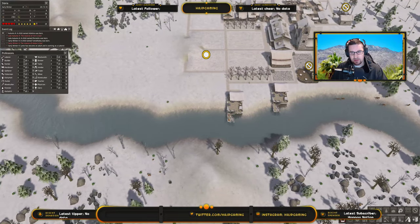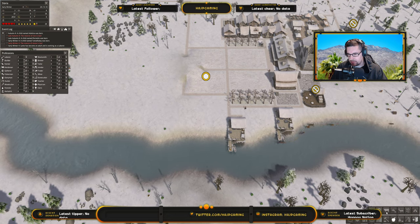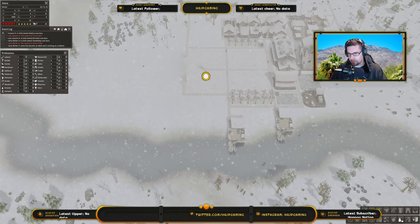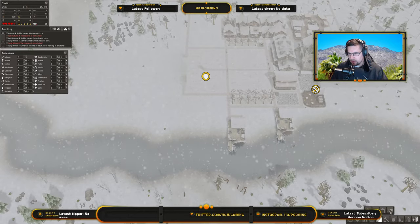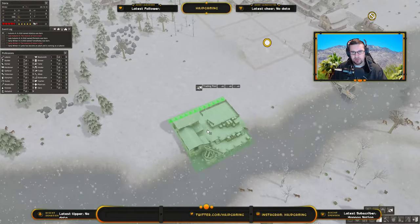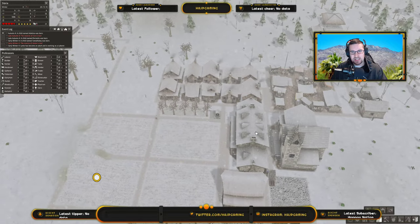So I guess the next thing — eventually I'm going to have to get a trading post, so that we can get some deliveries. I couldn't think of the word there! So we'll get ourselves a trading post eventually, just not right now because I don't think it's necessary yet. We have ten houses there, which is nice. I'm going to make another street behind that and put another row in eventually.